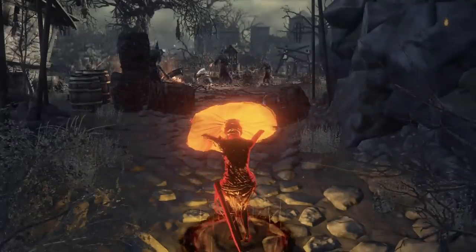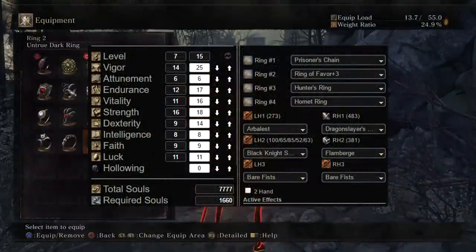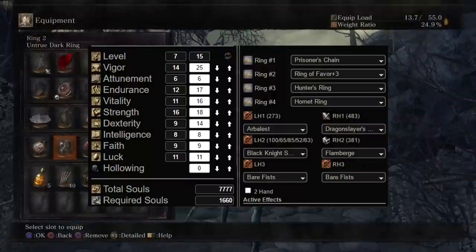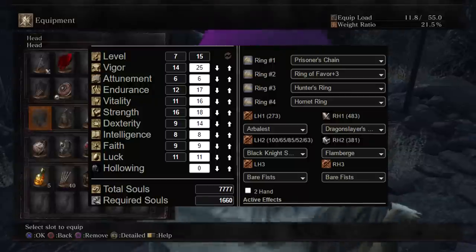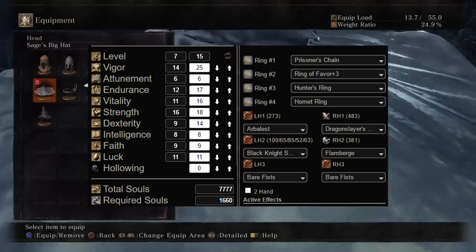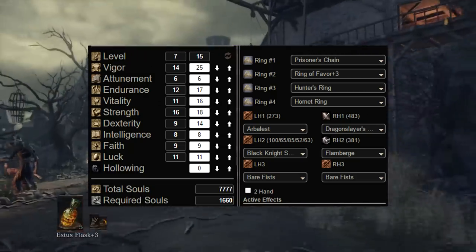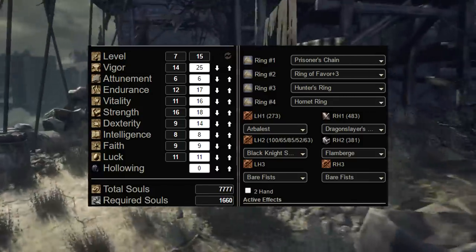Now you're wondering what kind of build would work for invaders at such a low level. I'm going to give you two examples for the early game. The first is at soul level 15 with plus 2 weapon reinforcement. Start with a warrior class, then equip the Prisoner's Chain for 15 free levels spread across vigor, endurance, and vitality. Get a Hunter's Ring too for 5 more levels into dexterity. With those stats, you can wield the Dragonslayer's Axe, Flamberge, Arbalest, even the Black Knight's Shield — all at soul level 15.